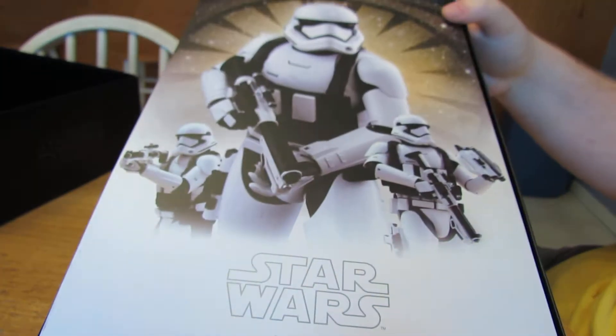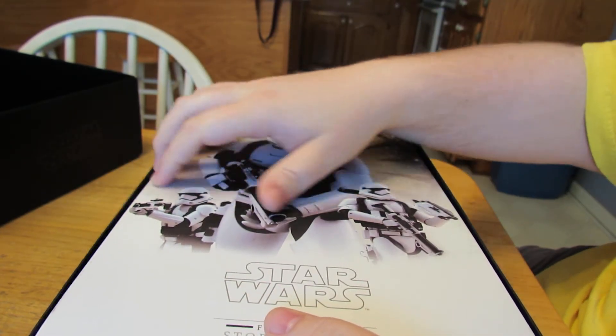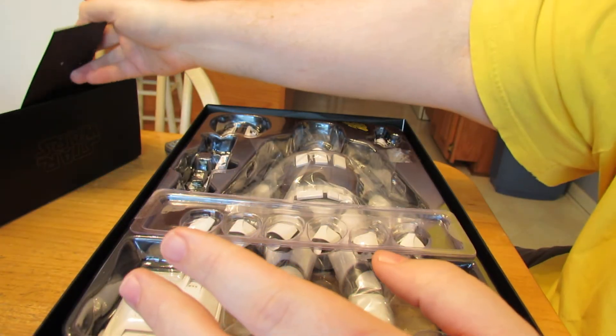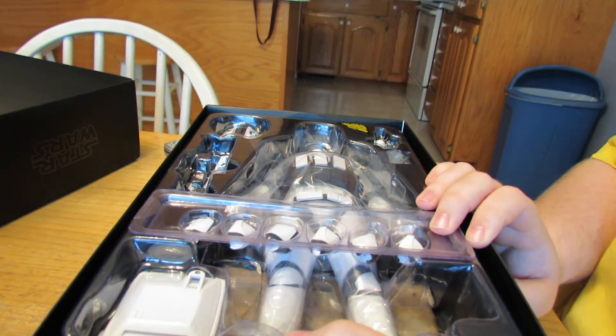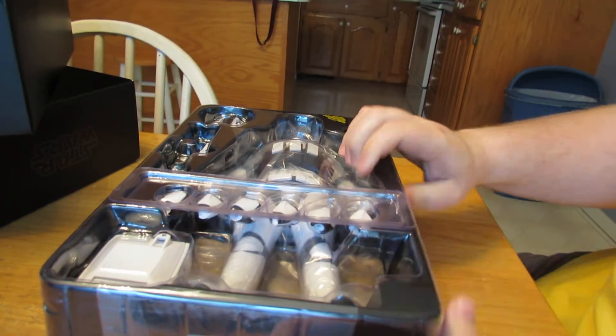Here is the inside sleeve of the box. It's very reminiscent of the rest of them, but it's got the Jakku Trooper. The plastic inside the box is really weird. So it's just like the Sand Trooper, and they've got the hands right here. That is really, really cool.